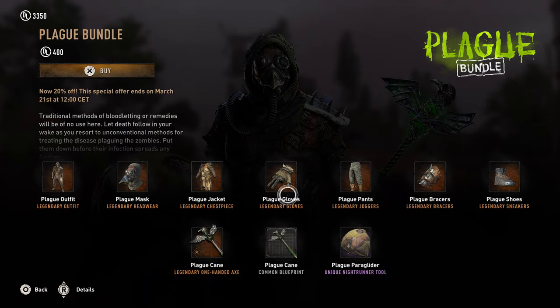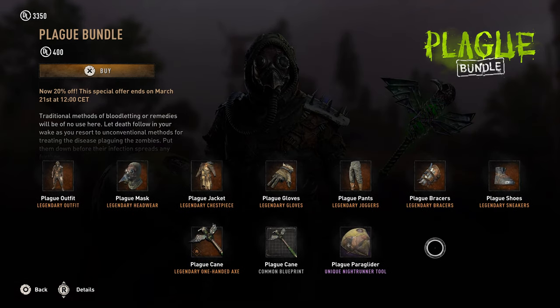Today we have the Plague bundle. This bundle is actually pretty decent — you get quite a bit of stuff from it. It costs $500 and you get the Plague outfit that you can wear anytime, along with a full set of armor or gear, a weapon called the Plague Cane — it's a one-handed axe, which is one of my favorite types of weapons to use — along with its blueprint, and a paraglider.